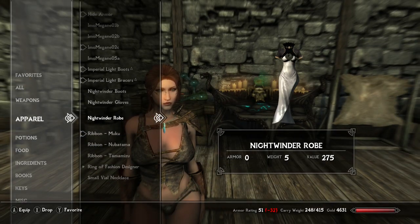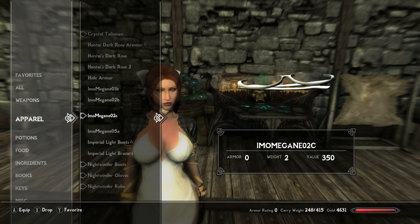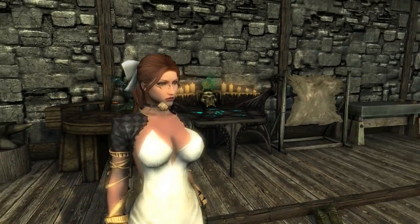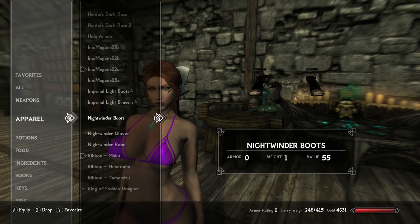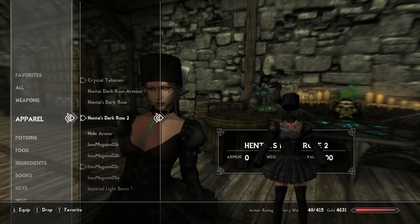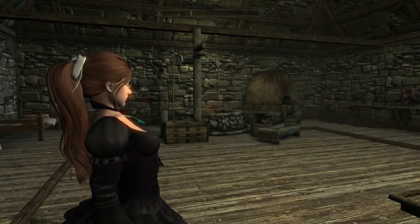Let me show that off real quick. This armor doesn't allow necklaces to appear because of how it's made — never mind. But with this one — bam — put that on top, so that's why it's also floating a little bit.